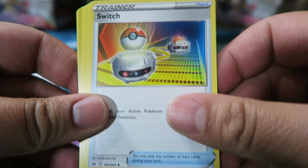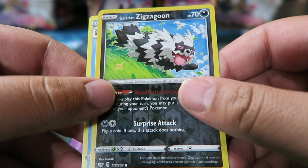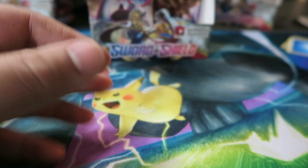I think we only pulled one Rillaboom too. Pack: Double Dugtrio, Switch, Mawile, Darkness Energy, Galarian Ponyta, Sobble, Maractus, Mudbray, Galarian Zigzagoon Reverse, and a Cloyster Regular Rare.